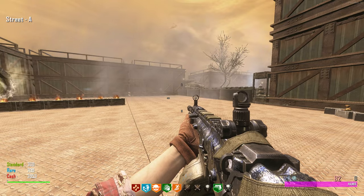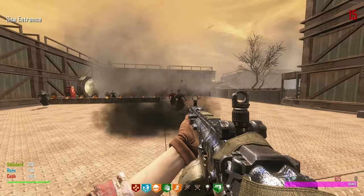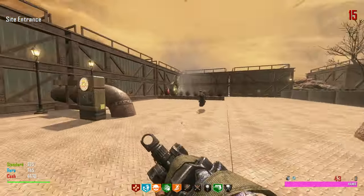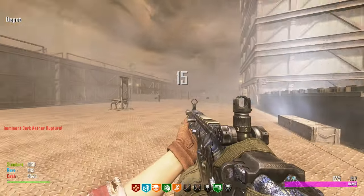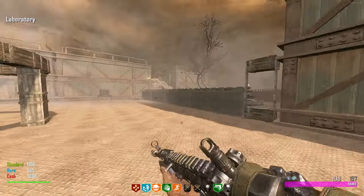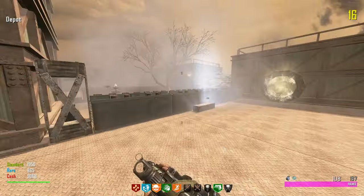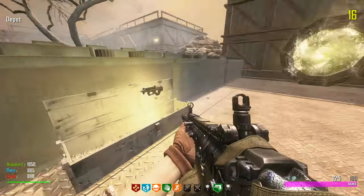This upgrade just made it so much better — look at it, it moves! We got the imminent dark ether rupture again. We'll take this guy out real quick. The main reason I came over here is to hit the mystery box. It's so weird seeing the witches tear down the barricades — they can just fly over, did you know that? And they drop weapons on the floor!